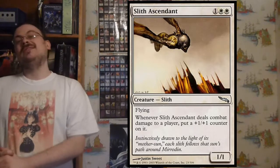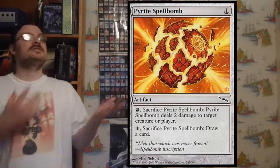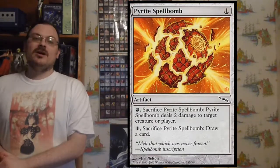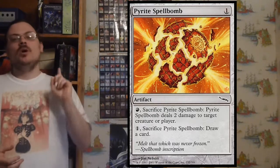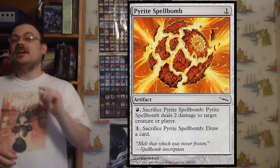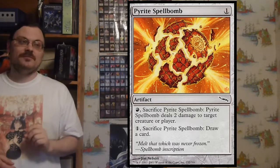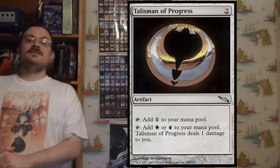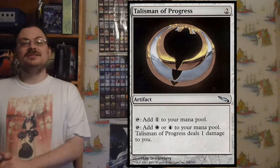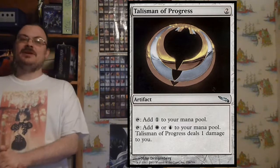There were the Sliths — 1/1 uncommons each costing two of the same mana from whatever color the Slith was from, each with the ability: whenever it dealt combat damage to a player, put a +1/+1 counter on it. There were Spell Bombs — common artifacts with two abilities requiring you to sacrifice them. One ability was the same for each: pay one colorless, sacrifice it to draw a card. There was a cycle of Talismans, each recreating the abilities of an allied-colored painland — tap for one of two colors and take one damage.